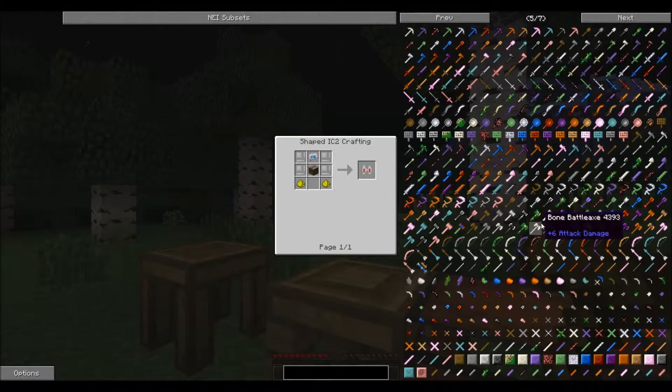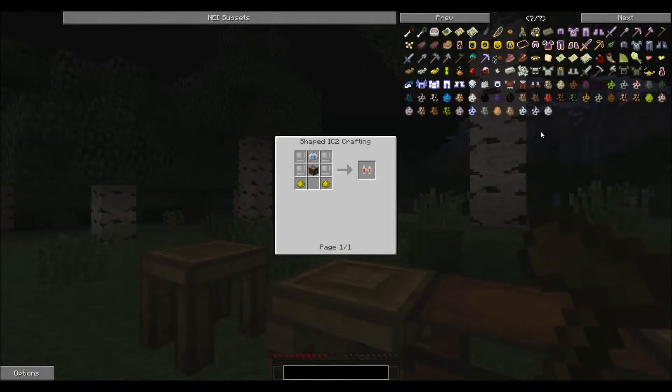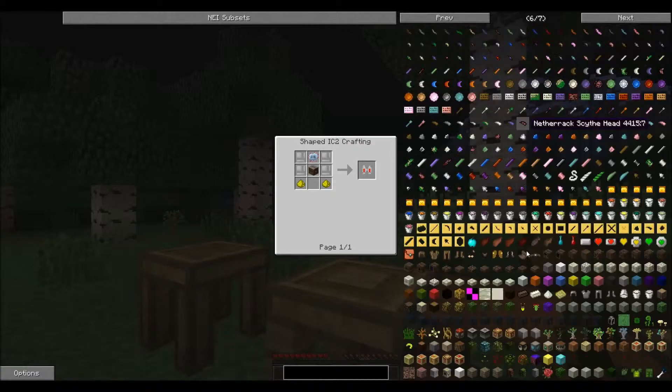A lot of these recipes are a lot easier than they would be if we had Greg Tech, and I'm okay with that. We've got Tinkers' Construct to get into — finding and making all these different alloys. We have some adventuring to do in the Twilight Forest once we get some better armor.